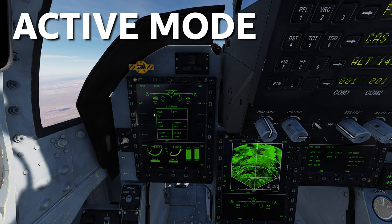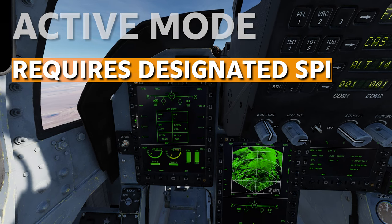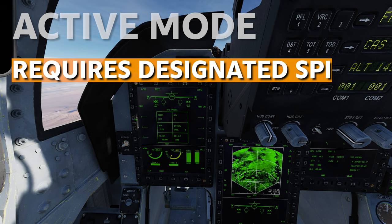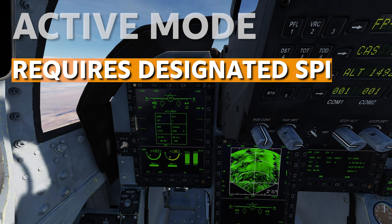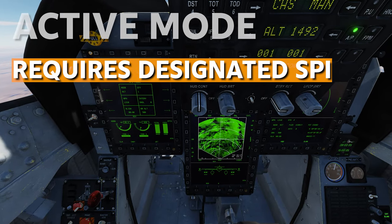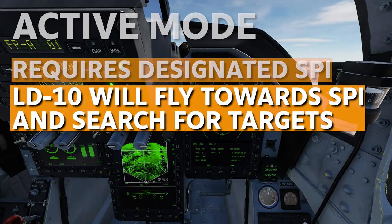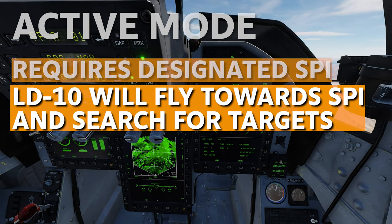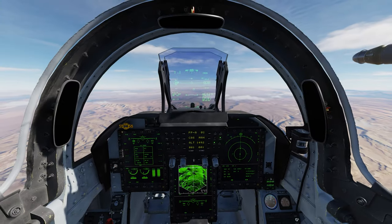First up we have active mode. Active mode requires you to designate a SPI, or sensor point of interest. This can be done with any sensor on board the JF-17, whether using the radar, a targeting pod, the HUD, or simply by putting in a waypoint. If you know roughly where the threat emitters are, you can drop in a waypoint and that becomes the SPI for active mode. Personally I find it a little less effective than passive and self-protect.